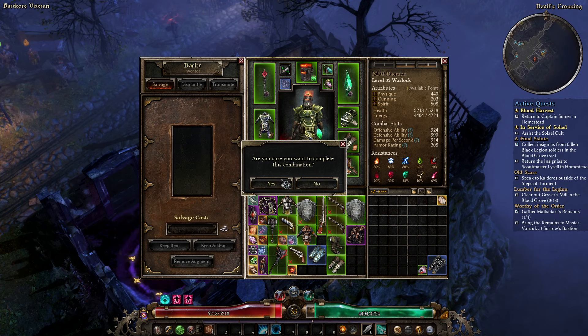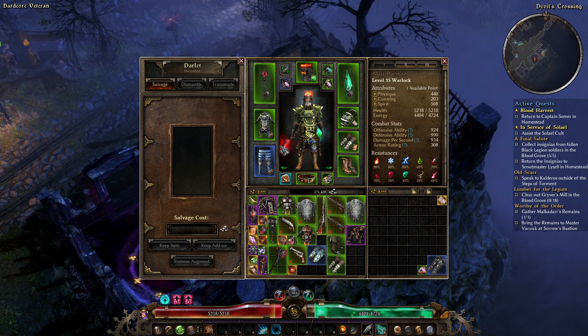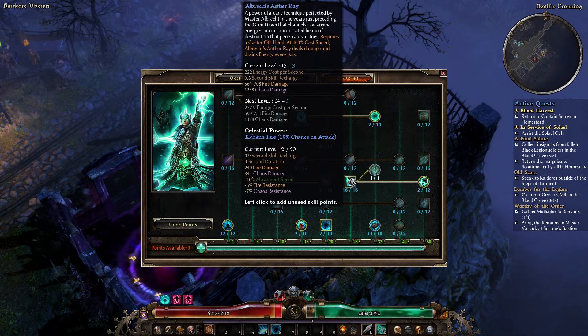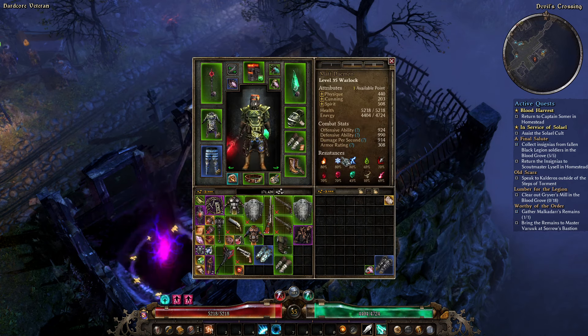I do want to use another Soul Shard here. I did have an Ectoplasm there, which is 20% increased energy amount — huge — and an extra 3 energy per second, which is also very nice. However, the Soul Shard gives me 20 Vitality Resistance which I do need, and also allows me to absorb energy from spells. Got three extra points — chuck them in the 8th array. I'm going to max this out first, then max out Disintegration, then complain about not having any mana — but it is what it is.